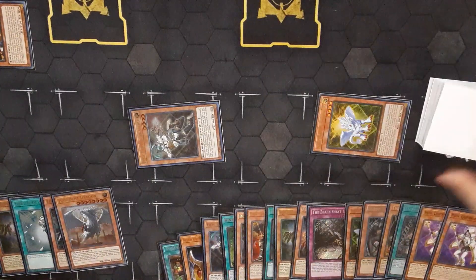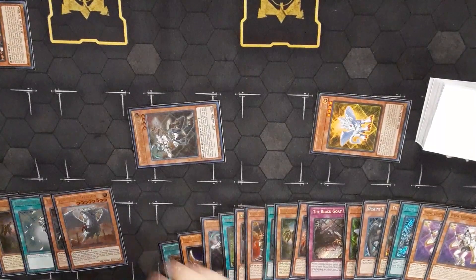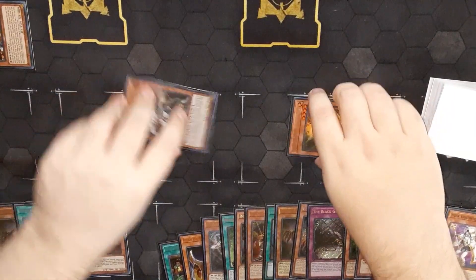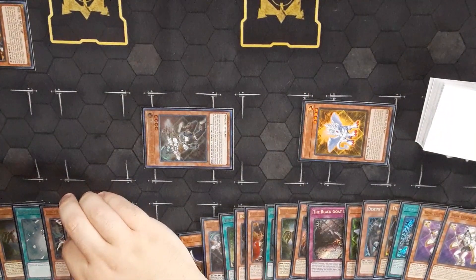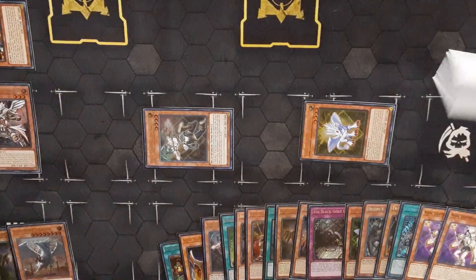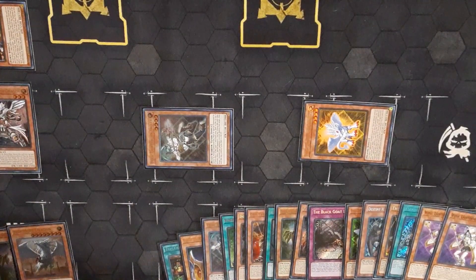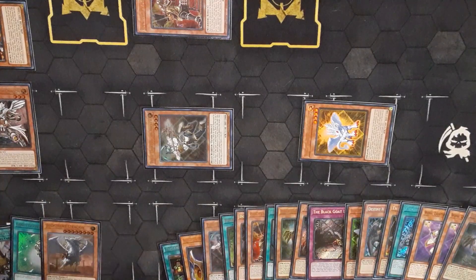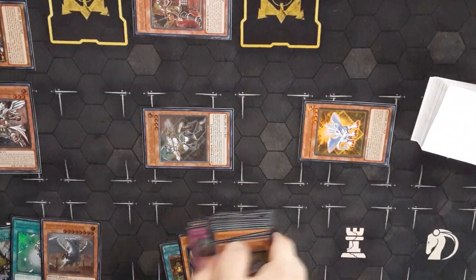We can also at this point go Starlead Safer into Lubelion to add that back. Let's go — we can normal summon Ken. Ken effect gives Again. Ken makes me discard a card, so we're going to discard Starlead Safer. Which then turns our Triple Tactics live, because our opponent's monster used an effect. Off this, we can draw two cards with our opponent's hand — I think at this point I want to draw two.